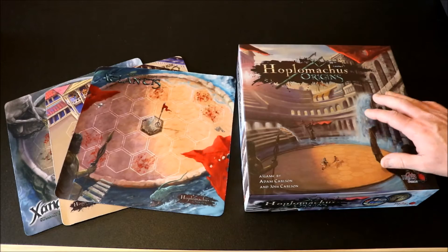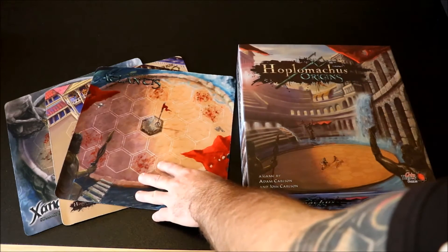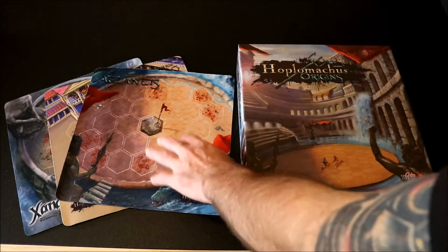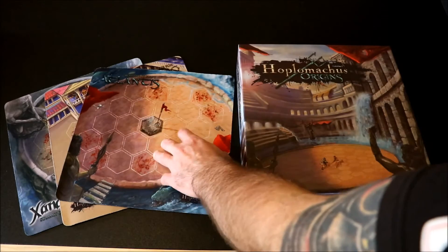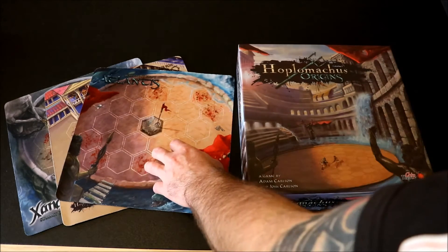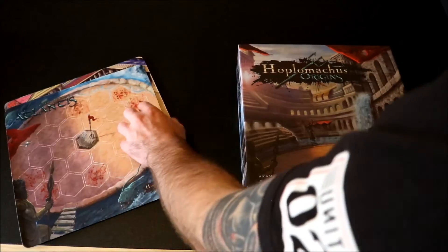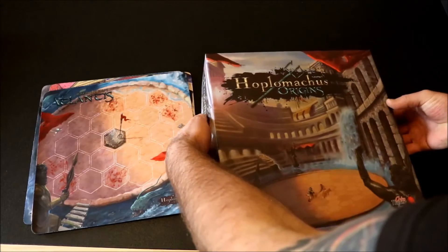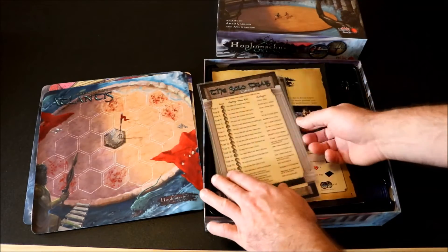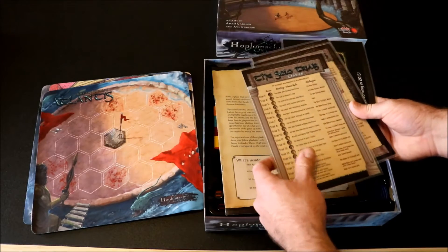Here we have the latest edition in the Hoplo Marcus series: Hoplo Marcus Origins. You get three different arenas in Origins — Atlantis, El Dorado, and Xanadu. Each has its own set of rules and win conditions, which really mixes up the game. You can play solo or player versus player on each of the maps. That's really well done. Let's crack open the box and I'll show you what you get inside.